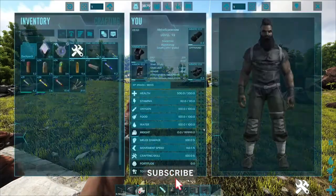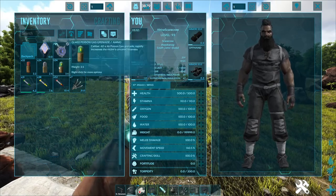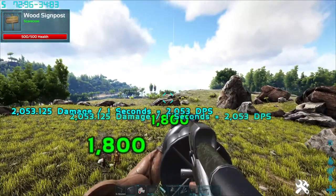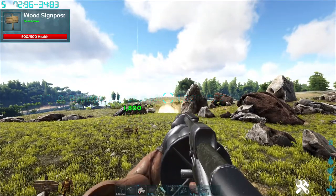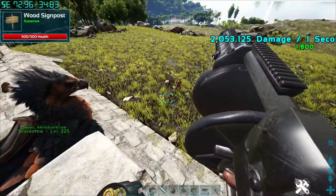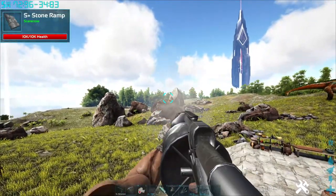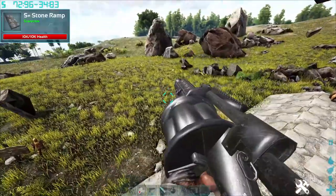Next up, we have the Grenade Launcher. It's very versatile — it has three different types of grenades: a regular grenade, a poison gas grenade, and a fire grenade. The regular grenade blows up on impact and is pretty accurate. DPS-wise it's doing 4,275 damage — pretty decent. You can also blow up destructible rocks easily with this weapon.